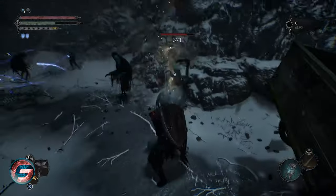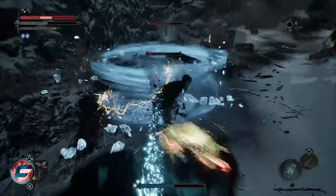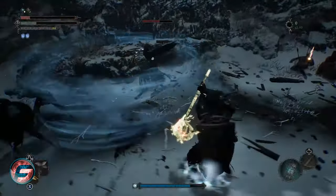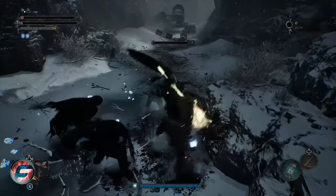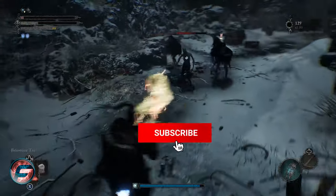Want to hit hard and really fast against your opponents? Take a look at this hammer. It scales by strength and agility, so not only is this hammer going to hit hard, but you're also going to be able to move fast, as you can see here.